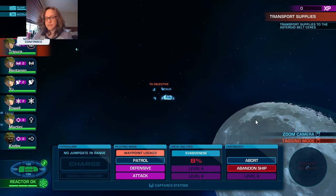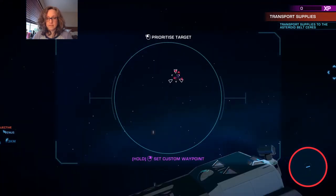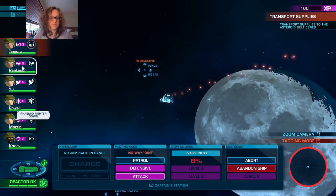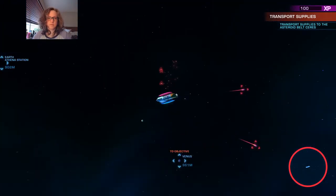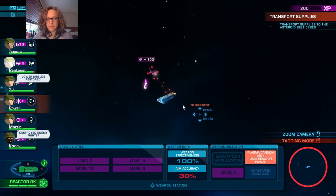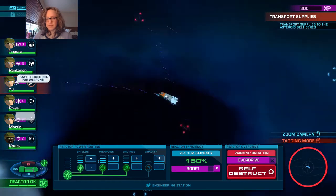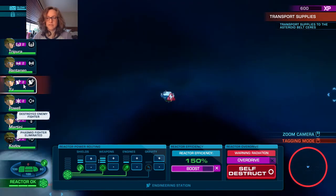I'll start navigating to it even though I've got enemies incoming - that way we're at least a little bit closer. I might as well prioritize one of them. These guys can do focus fire and this one can go to a weapon station. I'm pretty sure my engineer can boost already. We can increase our weapons and our shields will come out of gravity. This is at least an actual battle - our shields went lower.